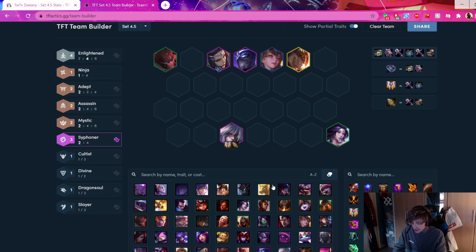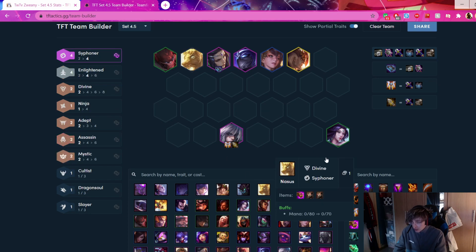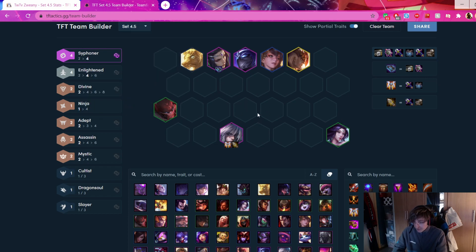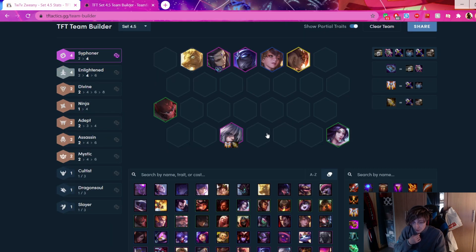Siphoner Chosen variation: let's say you hit Morgana Siphoner Chosen, or Vladimir. Just play 4 Siphoner - stack your AP and tank items on Morgana and Swain. Positioning stays the same, you just don't want those units to get Sunfired. Talon is not a really hard comp. The hardest thing about Talon is how to pivot into it - what to run early - and I've already shown you that.